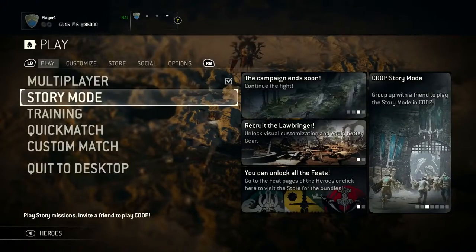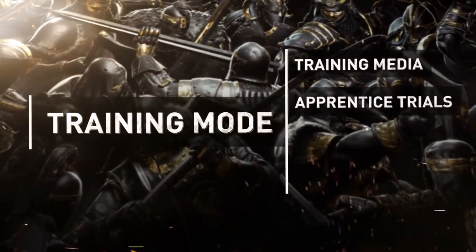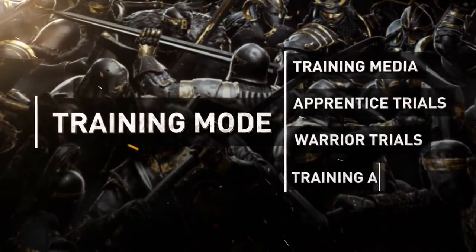You'll find the new training mode in the home menu of the game. Once selected, you'll find four different sections: Training Media, Apprentice Trials, Warrior Trials, and Training Arena.